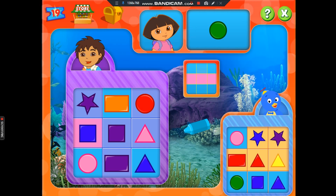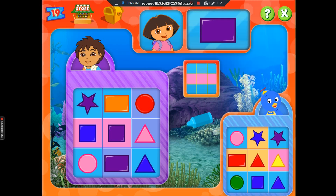We don't have that shape. Yellow triangle. Got it! We don't have that shape. Purple square. Fantastico! Purple star. Found it! Fantastico! Purple rectangle. Way to go!